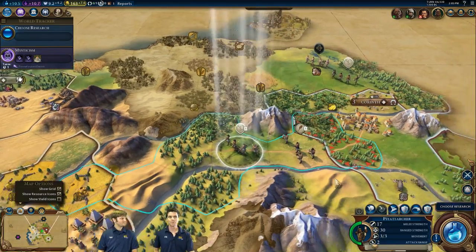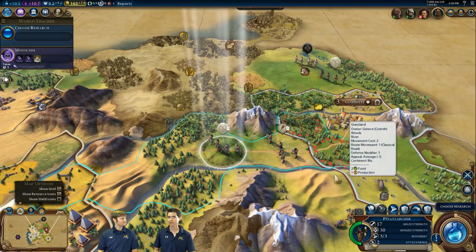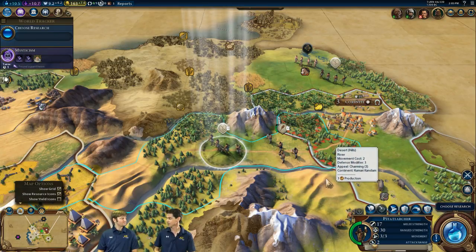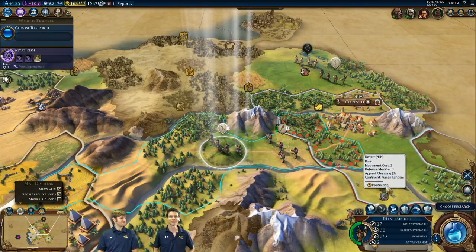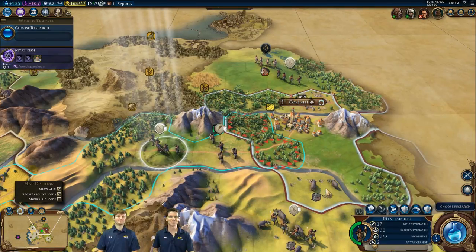One other wonder you might want to aim for if you're playing Nubia is the Mausoleum, because when you get additional engineer charges, some of the later great engineers have the ability to expand the number of districts a city can build. With the ability to fire that engineer twice, you can get even more districts — so you end up just constantly finding room for more.